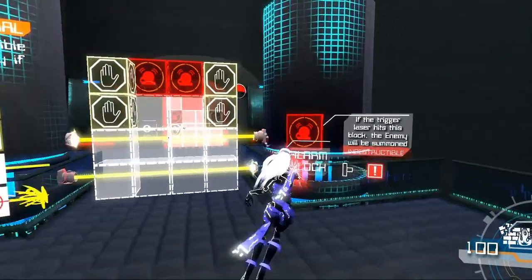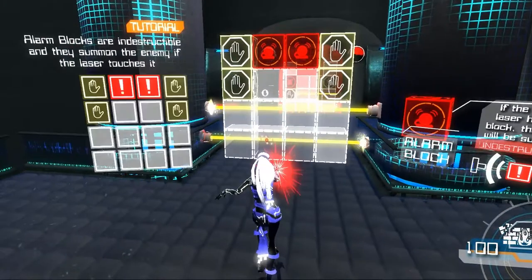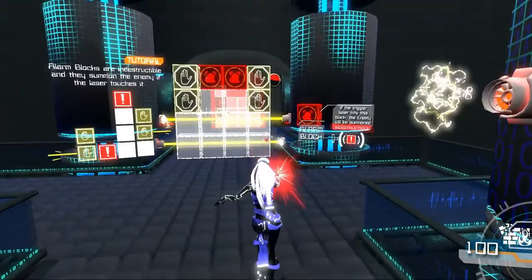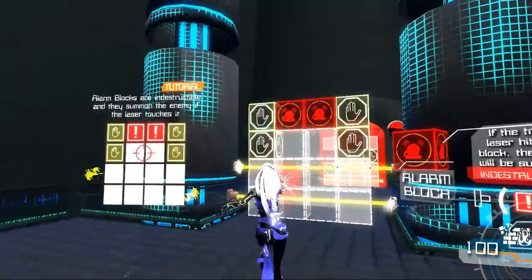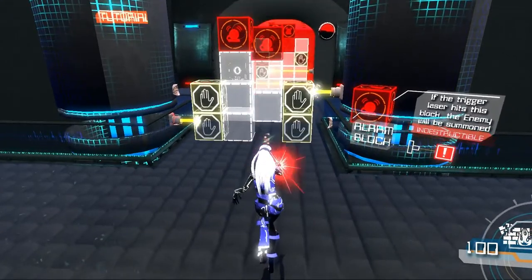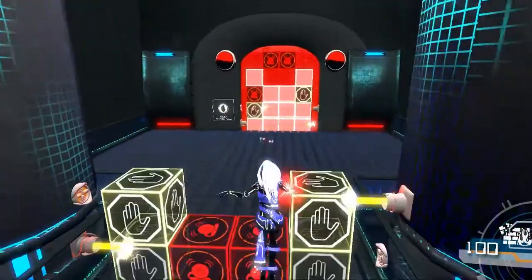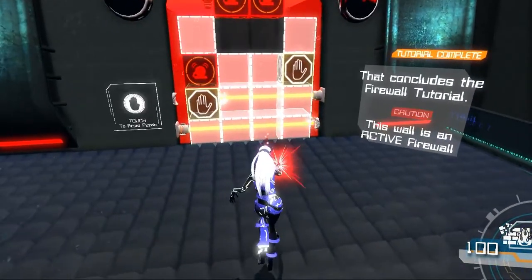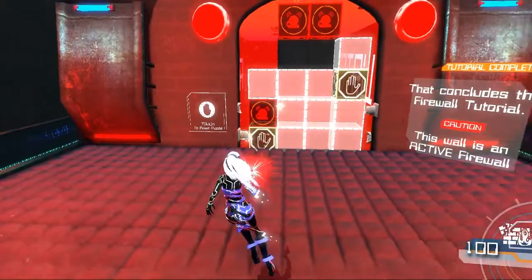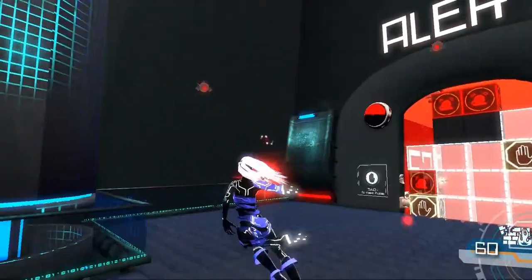If the trigger laser hits this block the enemy will be summoned. Do I want to summon an enemy? I think I might — just for fun, let's see what these enemies are. Enemy summoned! I guess it just restarted because it's the tutorial. I want to block these lasers on both sides. It's kind of hard to get my controls. Jump over that. Firewall tutorial: caution, this wall is an active firewall. We're gonna summon an enemy if it's active.